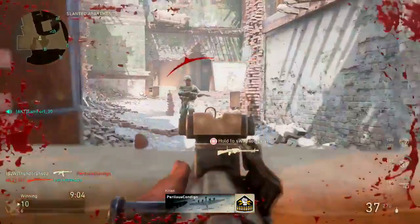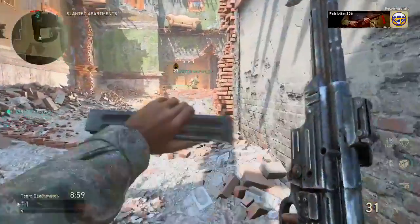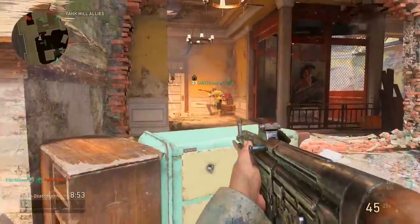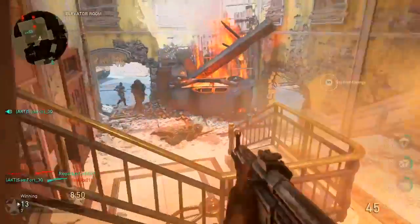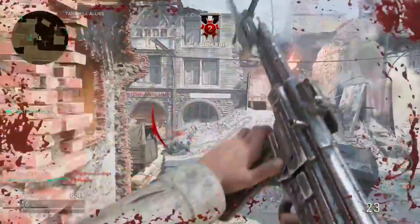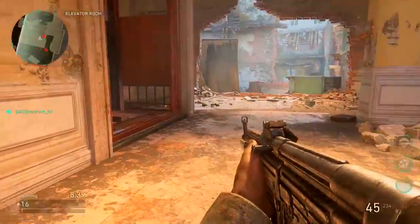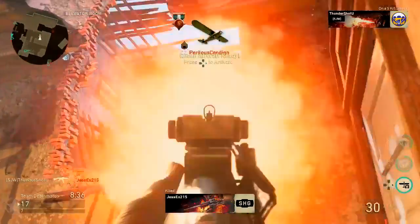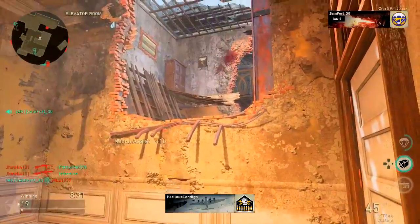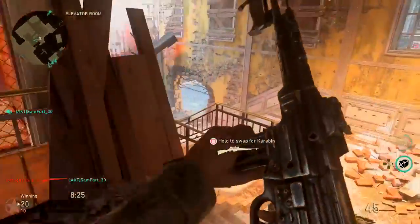The game still needs to be tuned more, but from the start of this beta to the end here in weekend two — huge difference. This is how important beta testing is. Compare the funky hit detection from when it first dropped to now — look at the two-piece, just melting people. It's such a huge improvement. I'm having way more fun playing this game now. They tuned the hit detection, and it looks like they tuned the time to kill too.